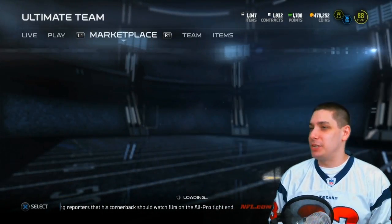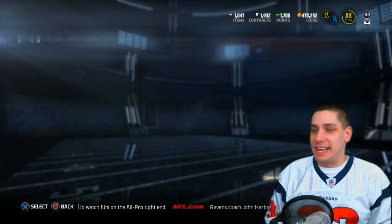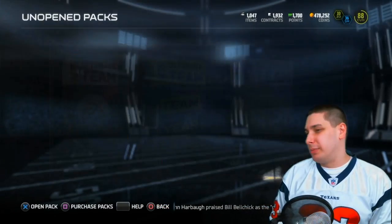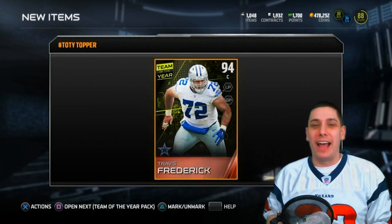I always close out of the thing rather than pressing square - it's just a habit I can't break. We still got that quick sell pack to open, but oh crap - we accidentally opened up the team of the year topper first. What do we get? It's Travis Frederick.